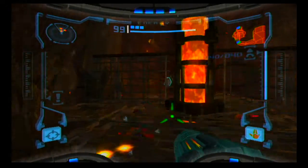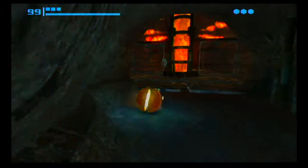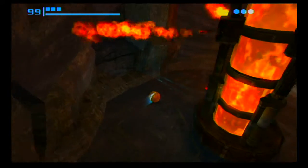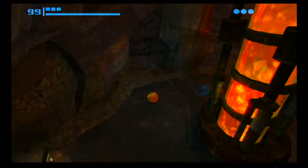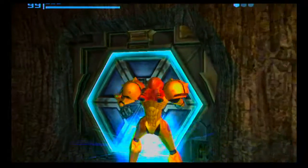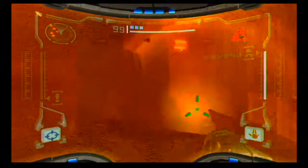Up here you can jump over when the flames aren't going if you have the space jump boots, but since we don't at this point we're gonna have to go through the triclops pit. The key here is to lay bombs — they will suck them up like a morph ball and you can make it through. A lot of triclopses later on will just give you a terrible time.